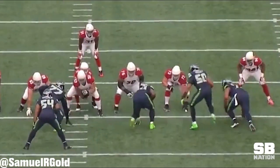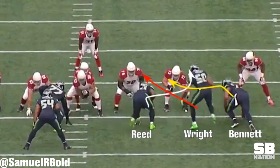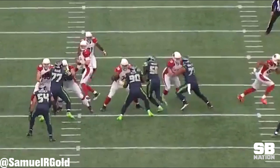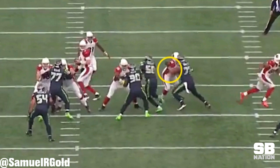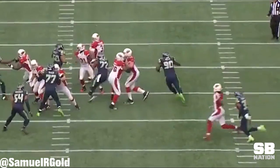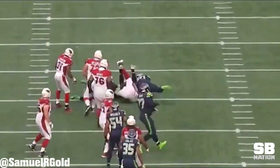In this play, the Seahawks overload the left side of the offensive line. KJ Wright blitzes through the B-gap as Jaron Reed occupies the left guard. Bennett lines up inside the tight end and takes two steps up the field before stuttering to the outside. This is what gets the left tackle to lunge, allowing Bennett to swipe away his hands and swim past him to get into the backfield.